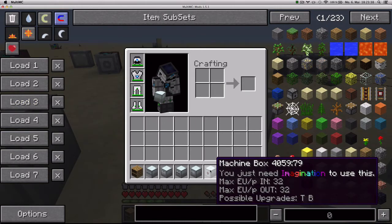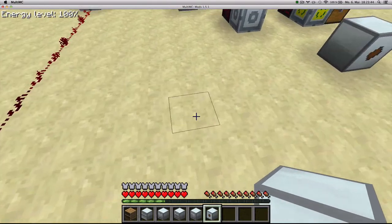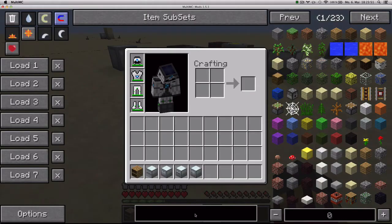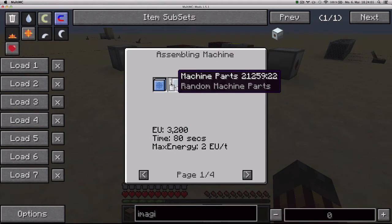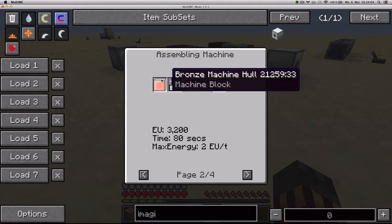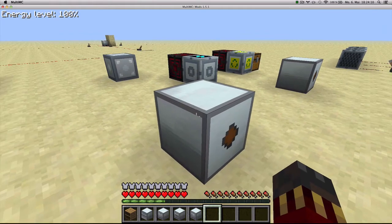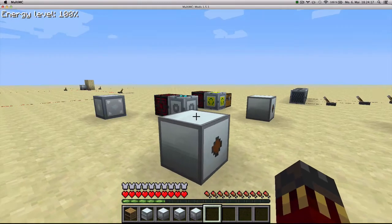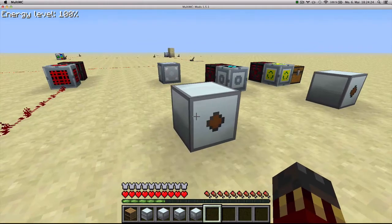Here we have the machine box. The machine box is a block that accepts packages up to 32 EU, outputs packages up to 32 EU, and also accepts upgrades of energy capacity as well as transformers. You craft it with an aluminum machine hull and machine parts — you can also use a bronze machine hull, machine frames from Thermal Expansion, or a machine block. You could use it as a storage block if you upgrade its capacity with some upgrades and put some transformers. It has several possibilities.